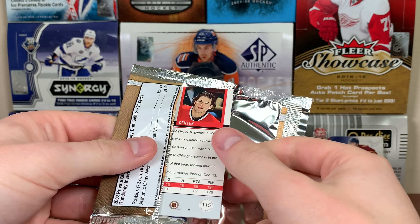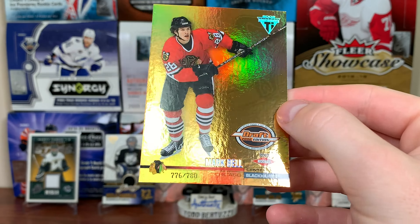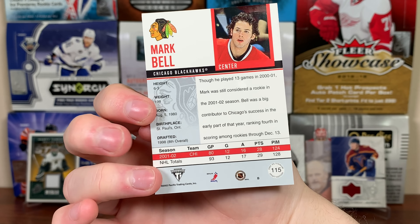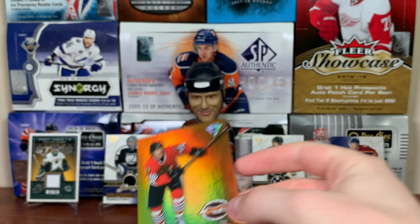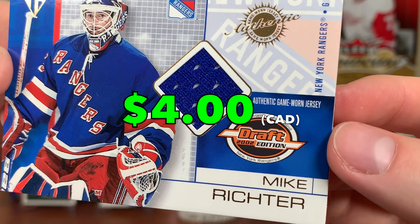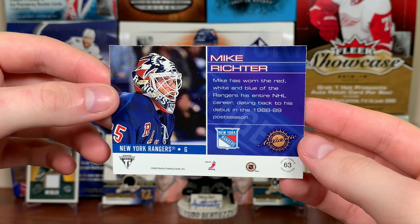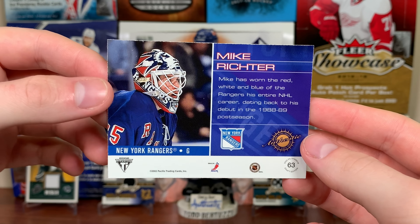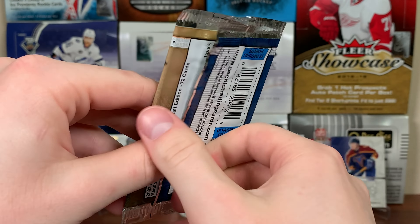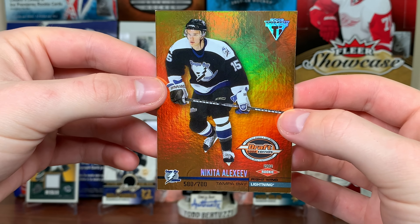Getting a hit in every pack, a rookie in every pack. Next rookie: Mark Bell, 776 of 780. He was an eighth overall pick in '98 — Mark Bell. And the jersey: Mike Richter, game-worn jersey. Second rounder in '85, long-time Ranger. Unfortunately it doesn't say when he wore this, just that he's been a Ranger since the 88/89 season. Mike Richter jersey — that's nice.